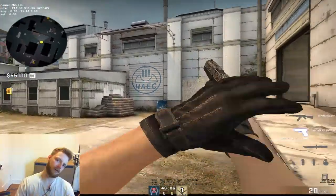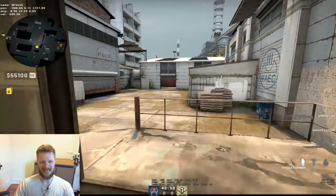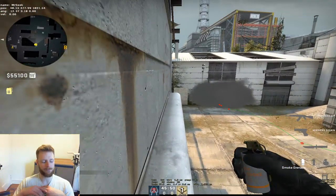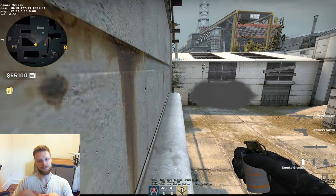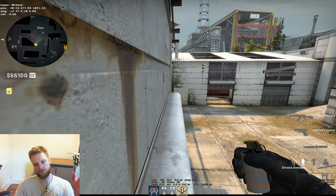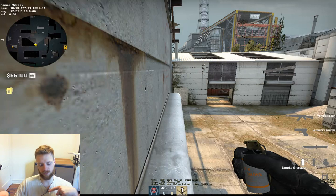On Cache, you want a carry on A and a carry on B. Currently we've had O-town playing carry on B and I was playing rotator. I don't like that. Point, I want you to play B - I was thinking of having Bushy do it but Bushy AWPs a lot more and it's better to have AWPs mid and A than B. So Point, you're the B anchor. I expect lots of kills, and O-town will be your rotator.